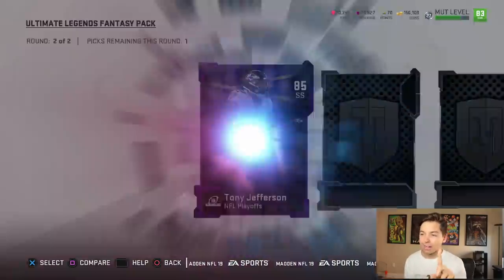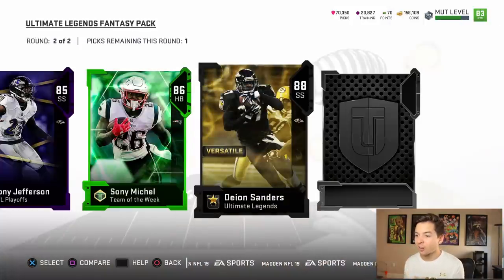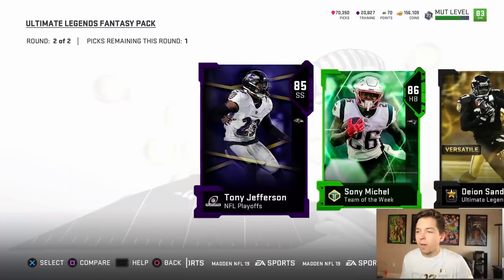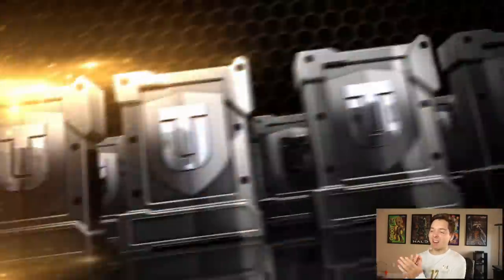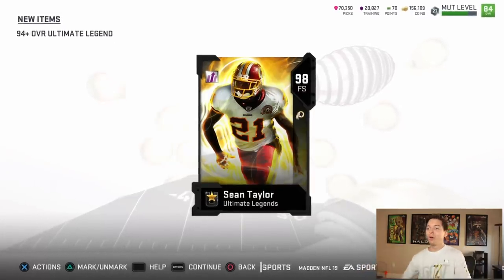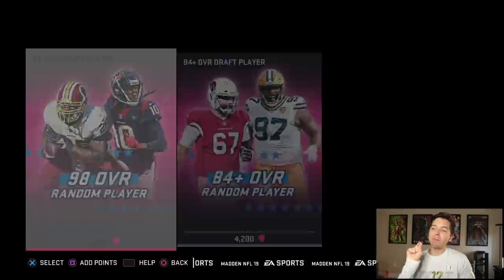Final round — I want a 95 plus right here. 85 Tony Jefferson — I actually don't think we have a strong safety. 86 Sony Michelle. These Ultimate Legend cards — why are they so bad? I need my 95 plus right here. It's 88 Bryant Young. We literally don't have a strong safety, so we're going Tony Jefferson. EA, at least give me the 95 plus — this is a guaranteed 94, all I'm asking for is a 95. 98 Sean Taylor! We needed a free safety. Early on in the pack opening I was like, we could really use a Sean Taylor. Currently an 87 overall, but we got our biggest pack yet — the 98 overall draft player.